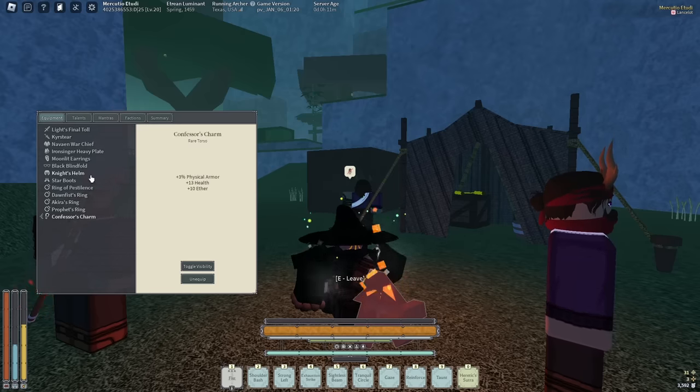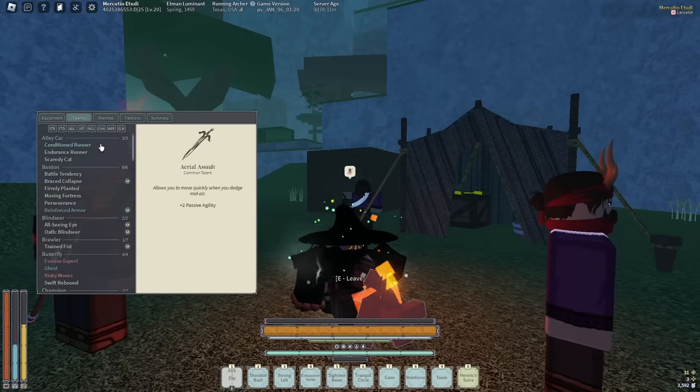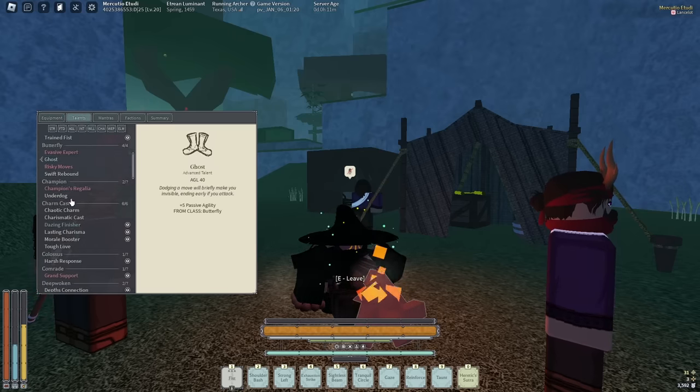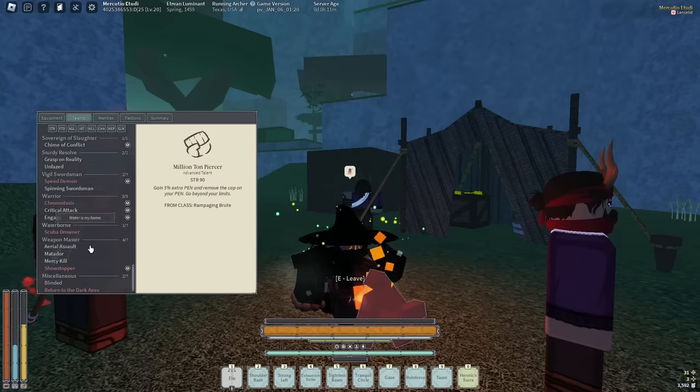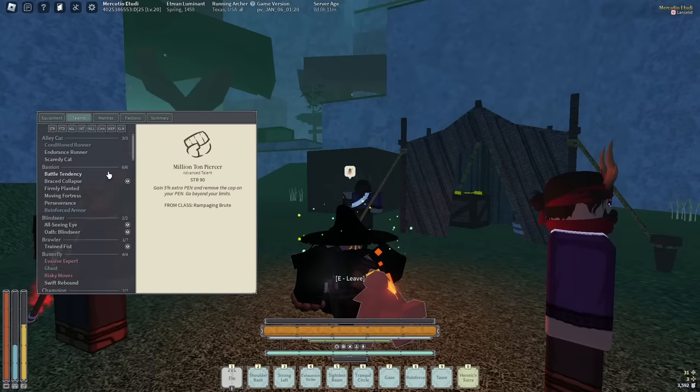Then we got Ring of Pestilence because this build has no anti-heal, and then we just have damage multi-rings. We have Akira's and Dawn Fist because we have Million Ton and we have Light's Final Toll. Just look how many legendaries you can get — that's three, four, and then five on the bottom right here. You can actually get six legendaries with this build type if you go a different variant.